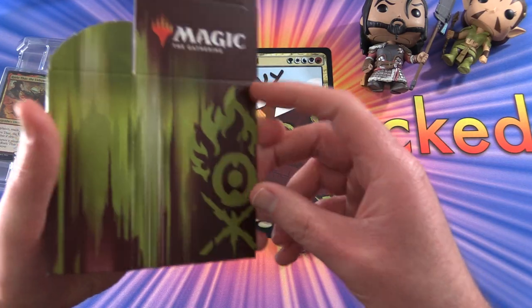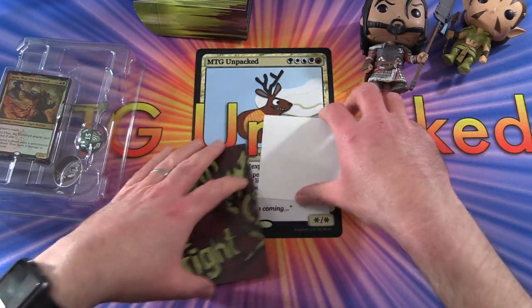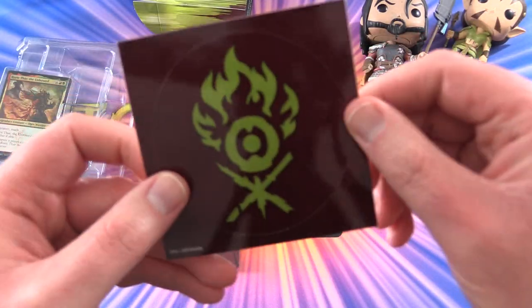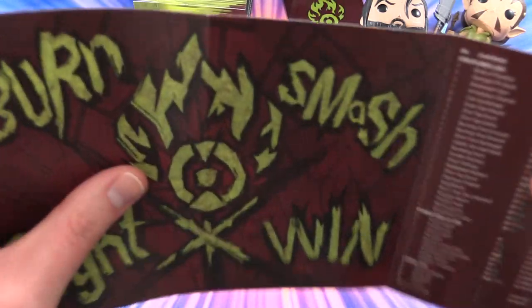We get a cool deck box assembled like so. We get a Gruul sticker, and what is this? Burn, smash, fight and win.